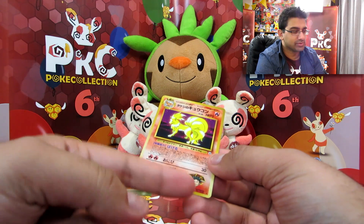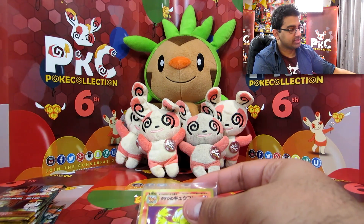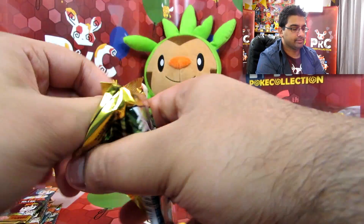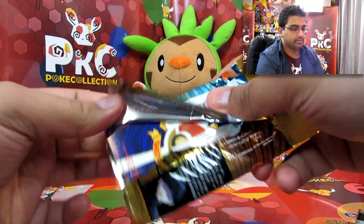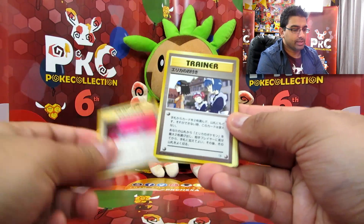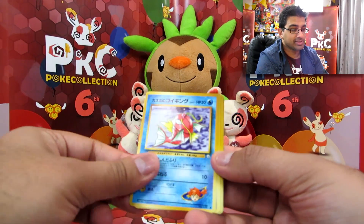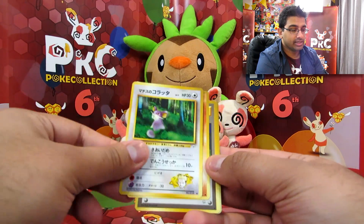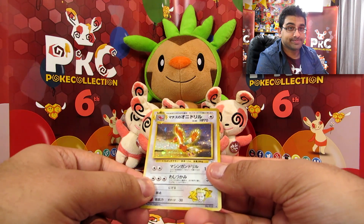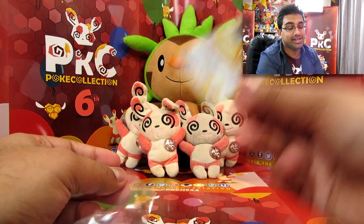I keep forgetting to mention the gym leader names — I just realised, whoops. We've got Erika and friends. Slowpoke. Dratini. Magikarp. Rattata. Onix. Poliwag. And a Spearow — no wait, it's a Fearow. I knew I got it wrong. It's a Fearow.